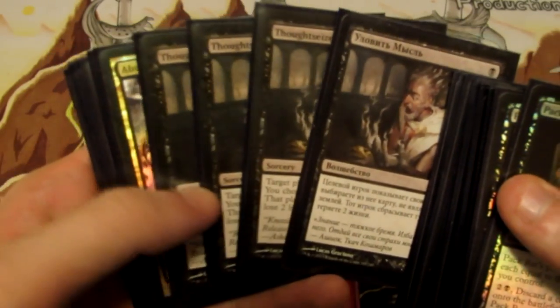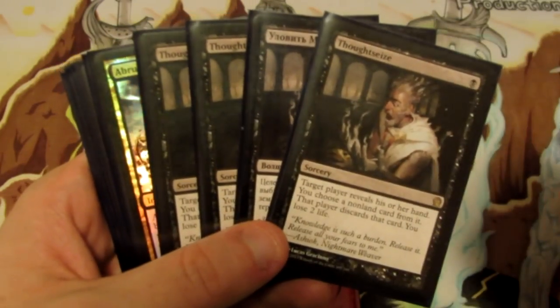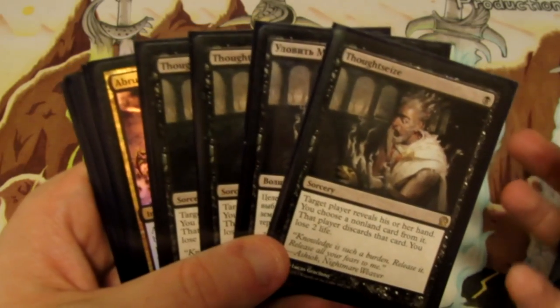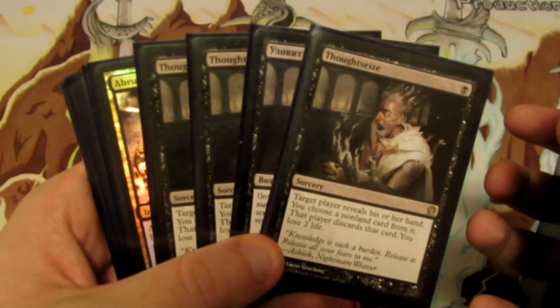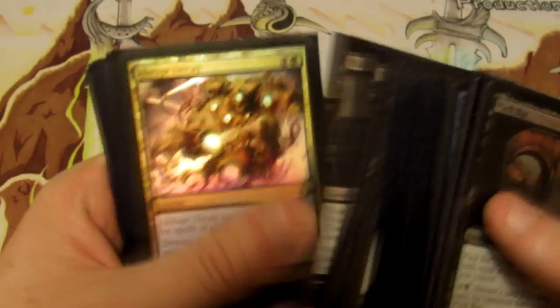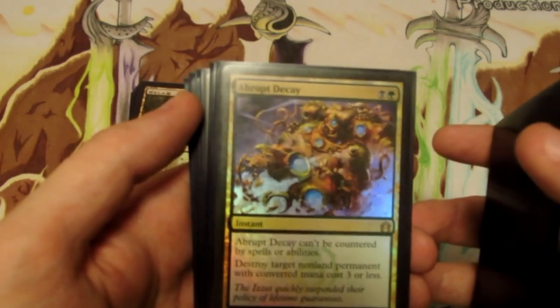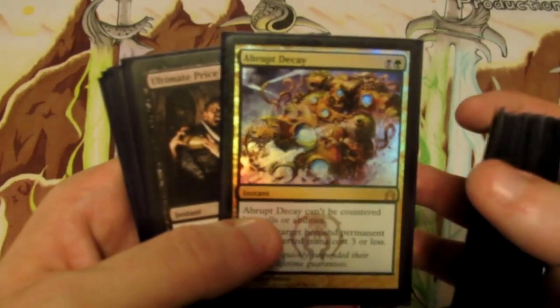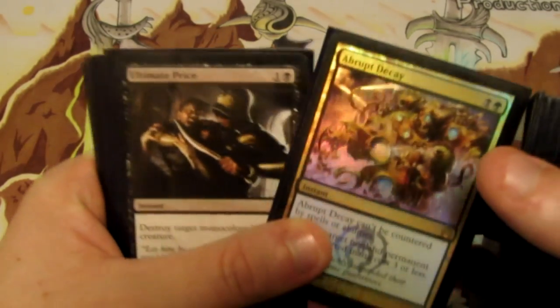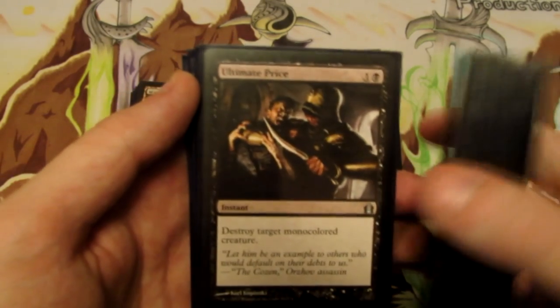We have four Thoughtseize — useful for ripping things out of our opponents' hands. It mostly sides out against aggro matchups where our opponent is just trying to beat us as quickly as possible. We get to choose a non-land card from our opponent's hand and they discard it; we lose two life. We also have one Abrupt Decay — it can't be countered, and it destroys a non-land permanent with converted mana cost three or less. Useful for getting rid of Detention Sphere and any creatures with three CMC or lower, especially in the mirror against Nightveil Specter.